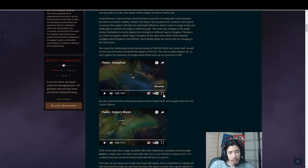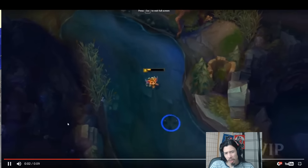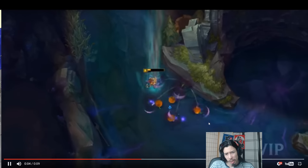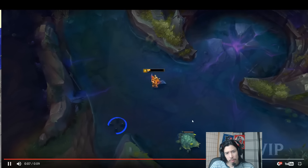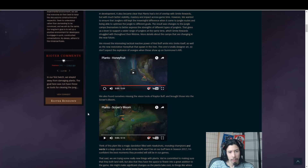Next, we have this thing here — the honey fruit. This essentially kind of takes the place of smiting red buff.